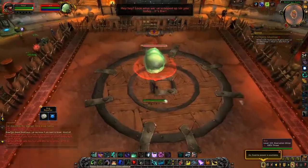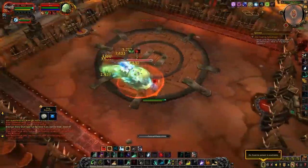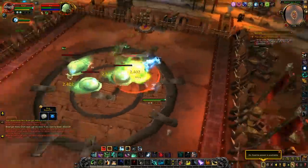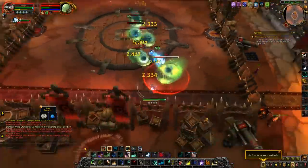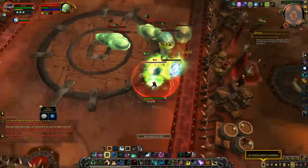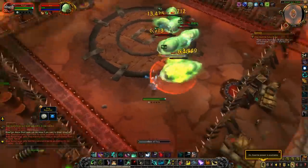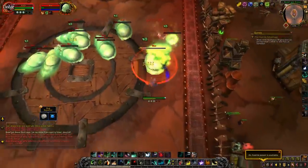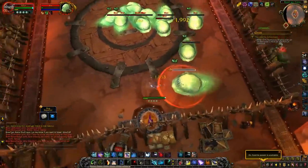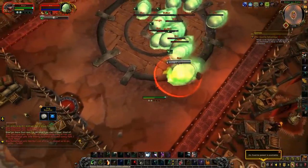Now we're on to rank 2 and the first fight is Blatt. Fairly simple — just make sure you're always targeting the main body of Blatt and DPS it down. He'll split into multiple parts that will chase and hit you, but keep DPSing the main body. You can cleave if you want, but once the main body dies Blatt dies and you've won. If you're taking too much damage, kite a little faster since the additional blobs move slower.